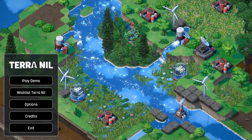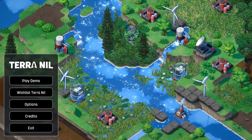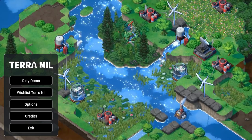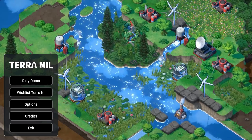Welcome to Terra Nil. Today's beverage is a nice cup of green tea with a hint of fennel and ginger, which is quite fitting considering the objective of this game is to turn everything green.